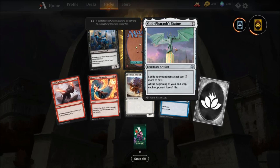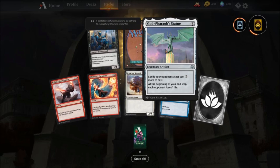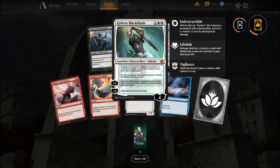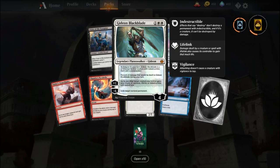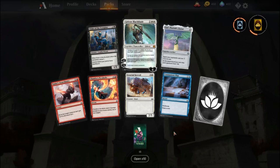This one is a painful one — spells your opponents cast cost two more to cast, and at your end step each opponent loses one life. Let's go! Gideon Blackblade — that's amazing. Two cool planeswalkers. Two Mythic Planeswalkers and a Mythic Wild Card so far.